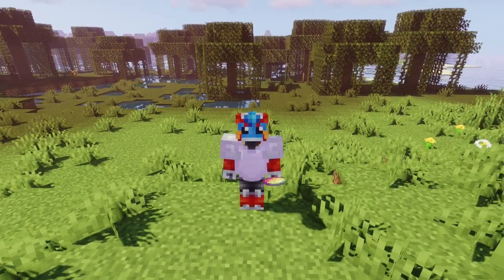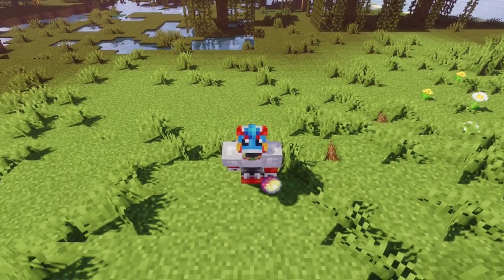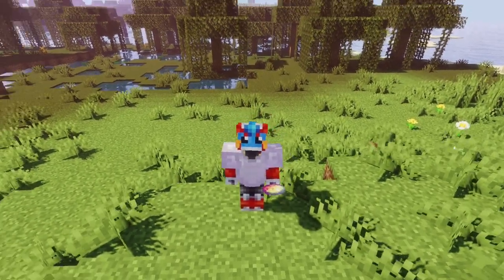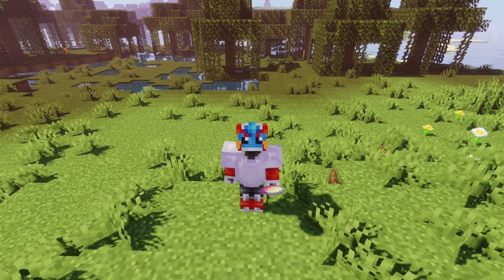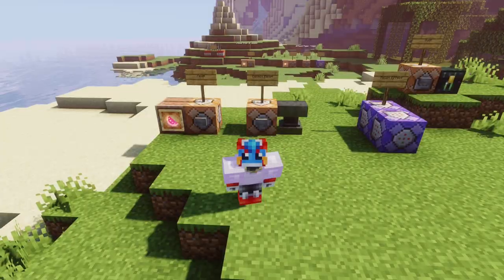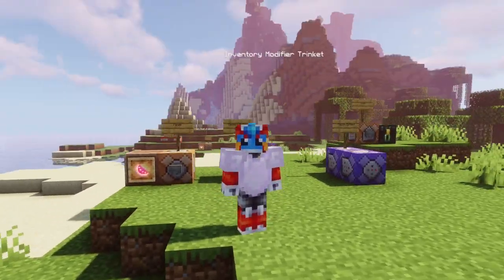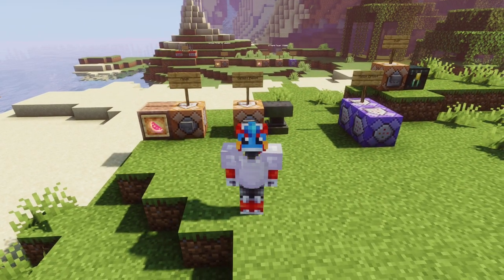Hello everyone and welcome back to part 3, the final part of our Loot RPG Trinket mini-series for our Command Block RPG series. Last time we went over actually making trinkets that you could hold in your offhand slot that did cool things like potion effects. This usability can be expanded to all sorts of effects you can mess around with in Minecraft, like holding something in your offhand that randomly teleports the player.